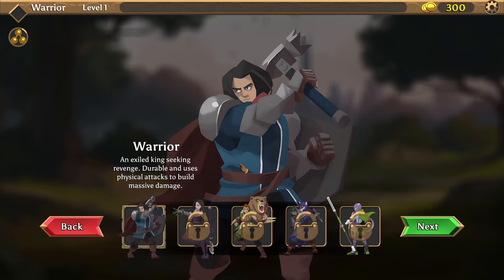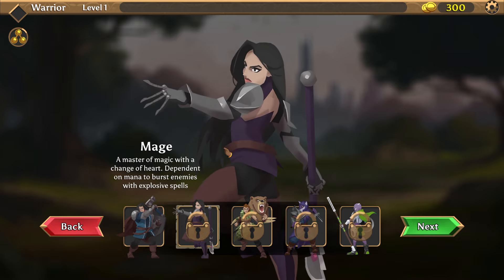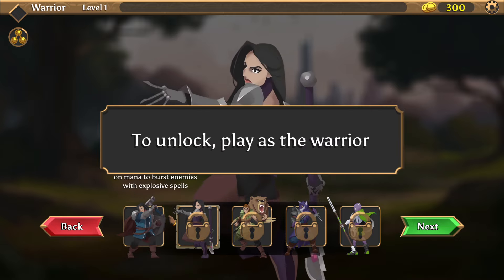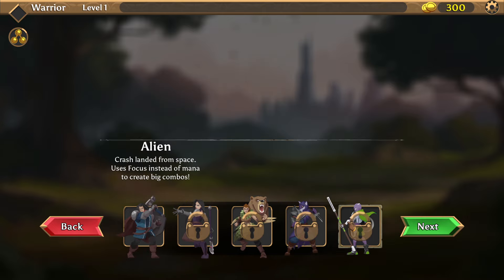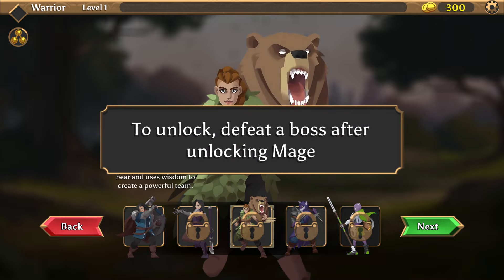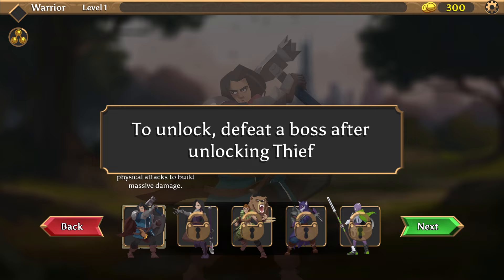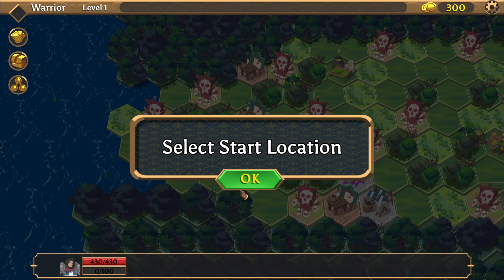As you can see, there are three additional classes beyond the prologue. We have the generic warrior and mage from the prologue, but then we also have a druid, a thief, and an alien. It looks like we have to go through and beat the boss in each campaign before we unlock the next class.